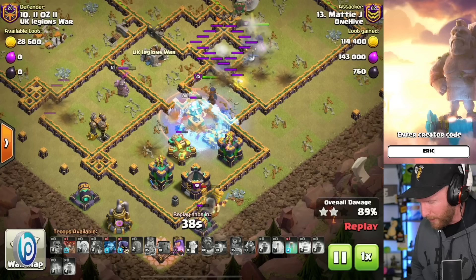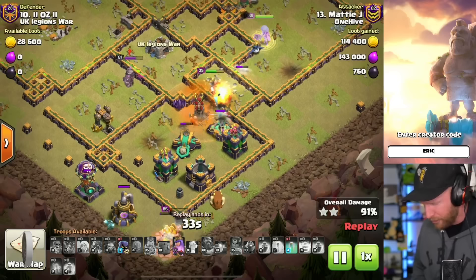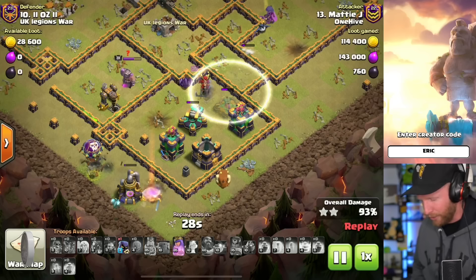The Royal Champion sweeps through with the poison spell and freeze. The King is still alive on the outside, the Queen Charge is still moving, and he drops additional balloons on the outside. The Queen Charge can get through there if the Royal Champion misses, but the Royal Champion seems to have it under control. Very cool attack here from Mattie J.